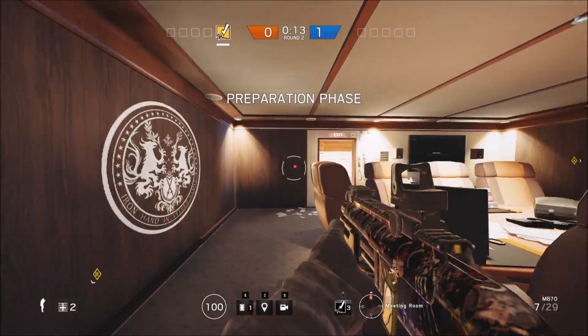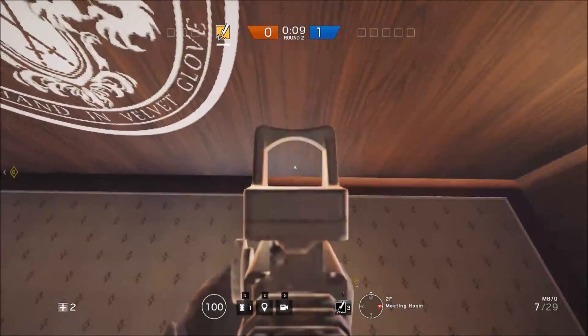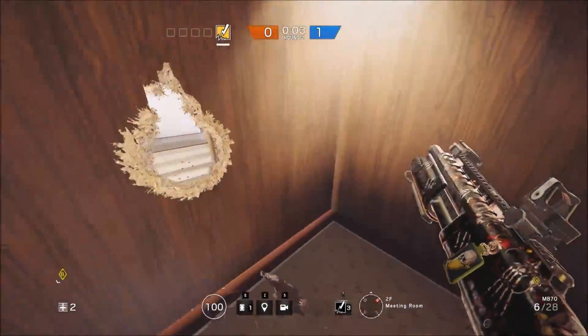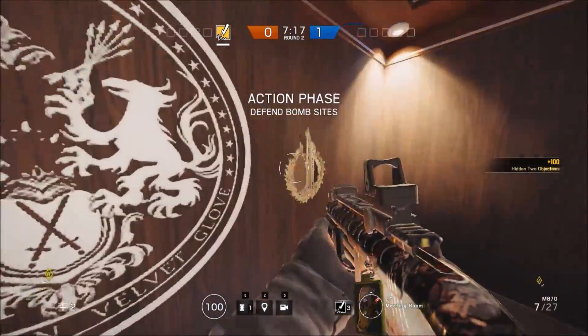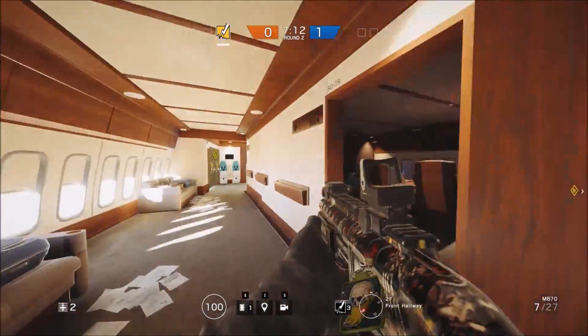Now we're at the executive office and meeting room site. What you should do is reinforce these three walls — not the ones with the light there, as those lead to the stairs — but the ones that lead to the kitchen, you're going to want to reinforce all of them. These you might want to use to get an angle on the attackers, or you can just hang out towards the back of the building. You'll want to spend two reinforcements at this wall as well, so people can't blow up that wall.